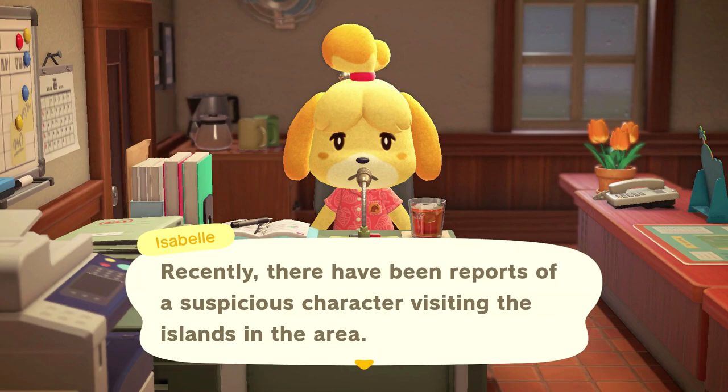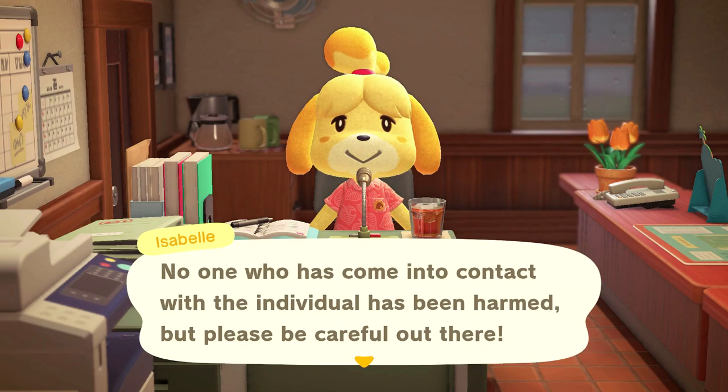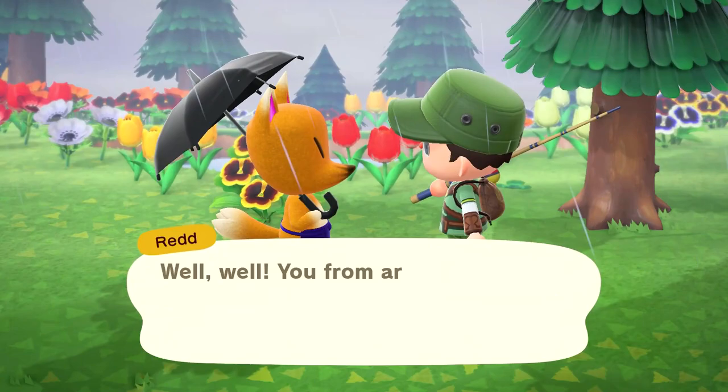On the next day, Isabelle is going to tell you: 'Recently there have been reports of a suspicious character visiting the islands in the area. This visitor has been selling works of art sourced from unknown origins. No one who has come into contact with this individual has been harmed, but please be careful out there.' That's what Isabelle says, and then we can go find Redd.